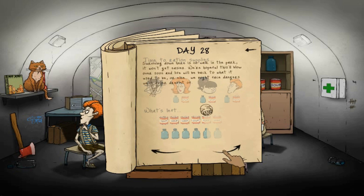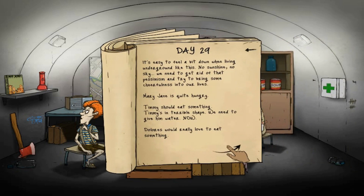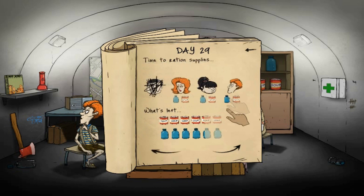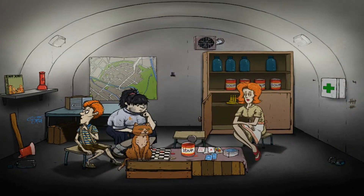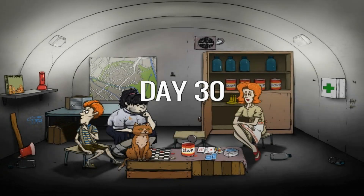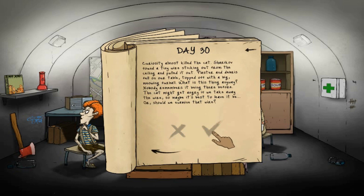Timmy just needs water. The trash can of ours is getting disgusting - the good news is we don't have much of an appetite when we see it, so we're saving food. Those giant green cockroaches are a pretty bad motivator. We don't have any bug spray. Those glowing bugs might have been more than enough to drive us out. The wasteland roaches are the worst, but radioactive roaches - yikes! Everyone's okay for the day.